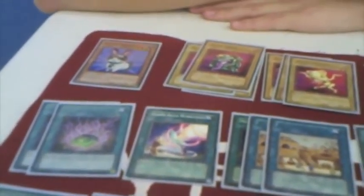White Elephant's Gift is the next card. You can sacrifice a normal monster — draw two cards. Plus two, you can't argue with that.